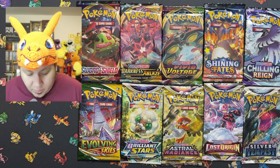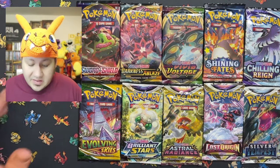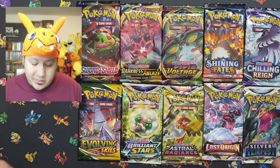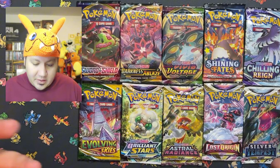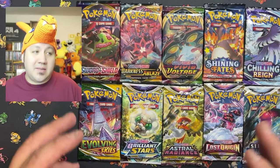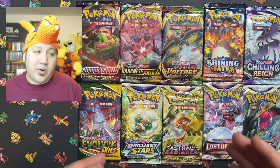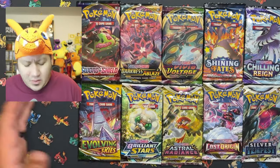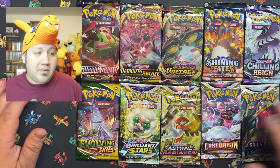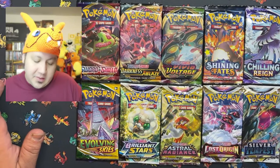Welcome back to another video. We're going to be opening up most of the Sword and Shield era cards. I know it's not every single set — I'm missing Champion's Path, I'm missing Celebrations, and also missing a couple others like Battle Styles and Fusion Strike. But other than that, we're going to open up 10 packs from 10 different Sword and Shield sets. I think it's very cool to get a bunch of different packs and open them up at the same time.